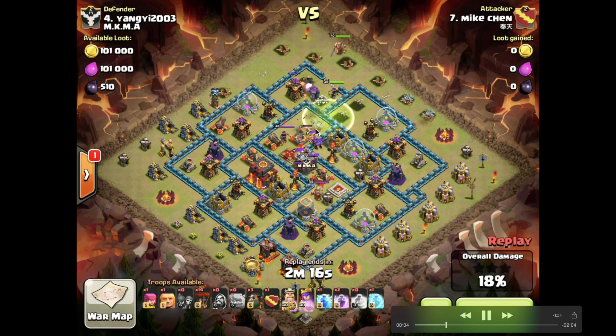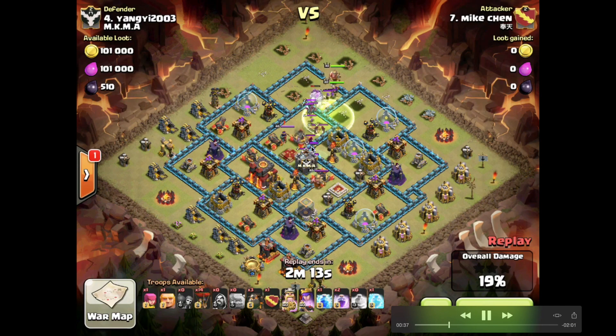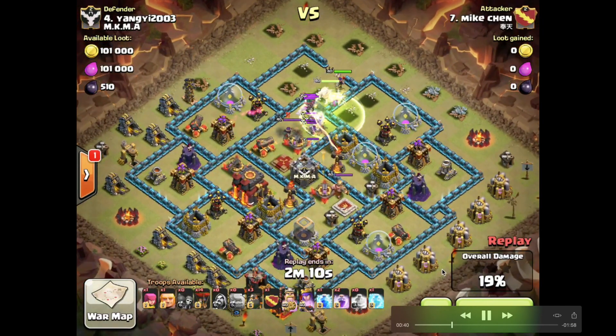The golems come through, the queen is knocking down buildings. He drops his king interestingly at 41 seconds into the raid — a really good piece of strategy. He's using his king purely as something to kill the enemy queen, and then even if the golems have gone down, the king will be at relatively high health and provide the queen more protection through the back half of the raid.